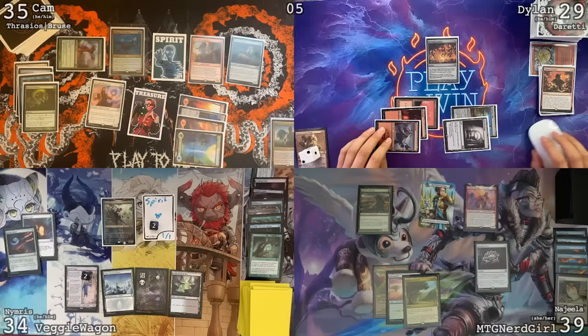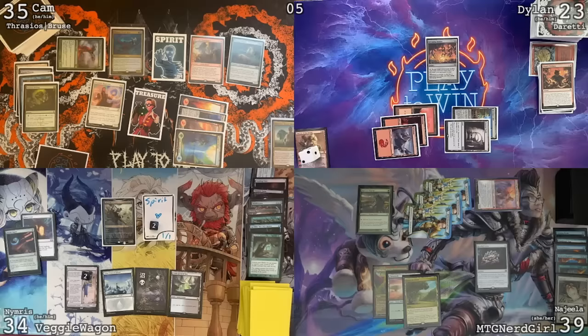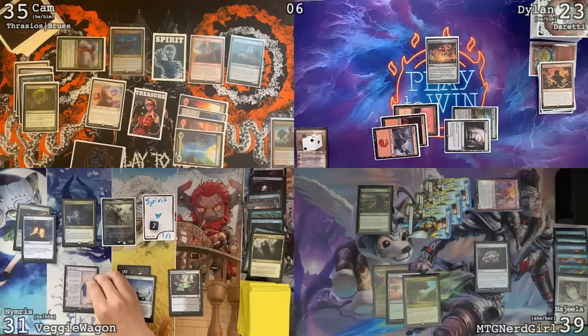Move to combat — Dylan, you are open, so I'm going to have to attack you. We're going to come in with Najeela plus the Warriors, making two more. I will declare no blocks and no effects — take six, go to 23. At the end of your turn, I'm going to try to resolve a Notion Thief. Nimris trigger also on the stack. No responses — even if I get my Duretti out, it doesn't do anything. I'll look at the top two, put this Command Tower in the graveyard and keep that card. Notion Thief hits the board.